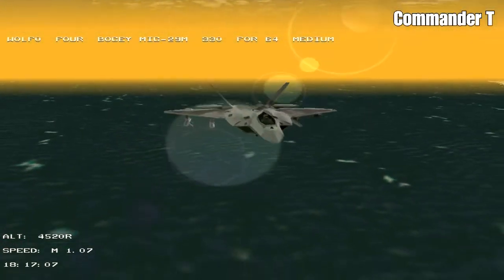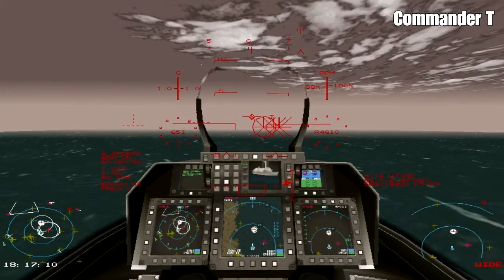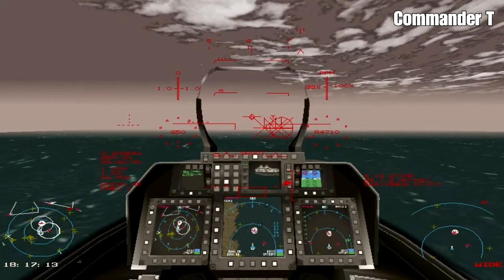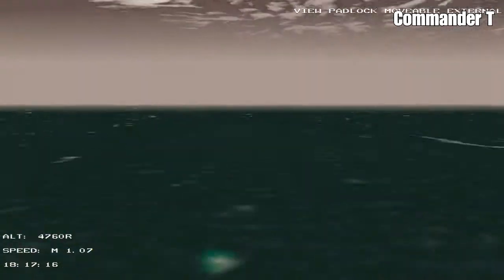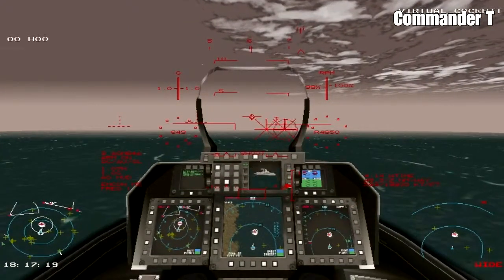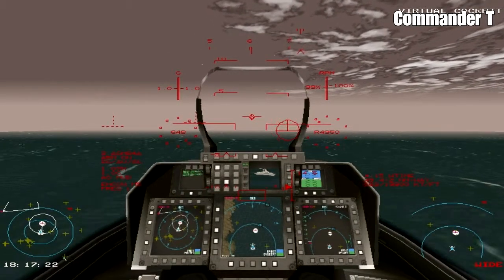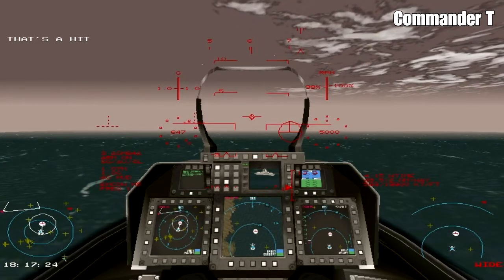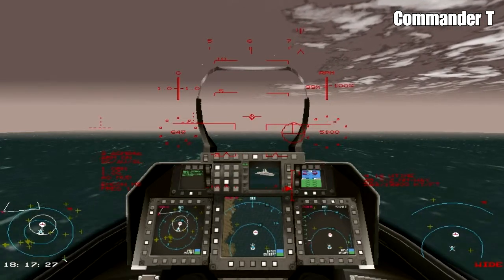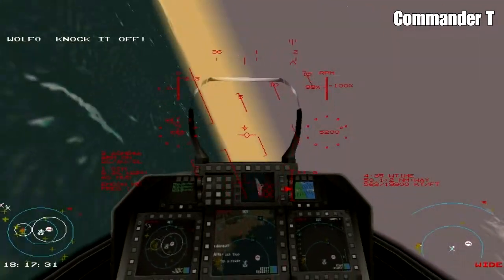There are some MiG-29s in the area now. It's only a matter of time before these enemy ships get taken out. The wingmen have been a bit trigger-happy and attacked all the ships around the targeted ship I told them to engage - they've blown them up. There's confirmation. This isn't a targeted ship so we're going to back off.